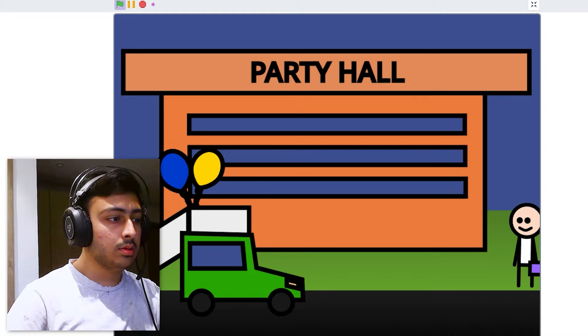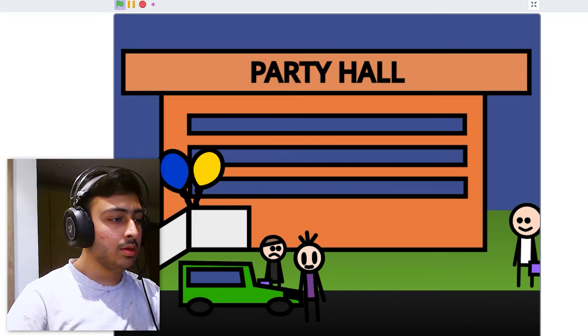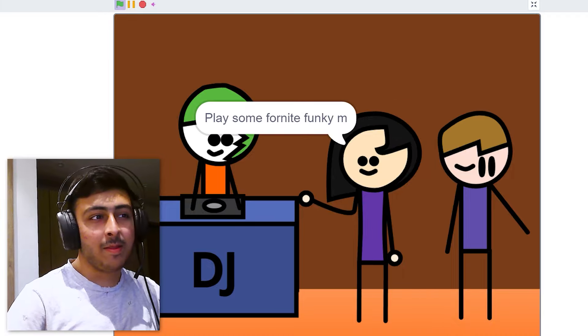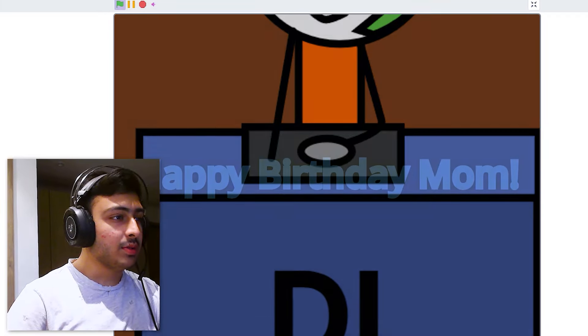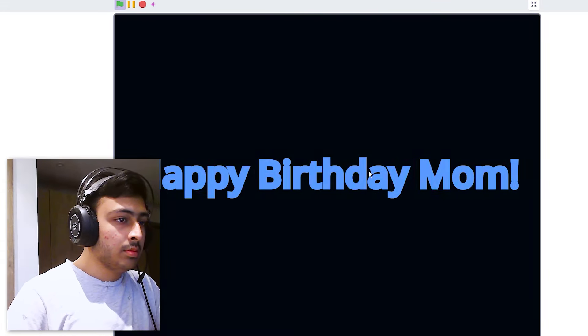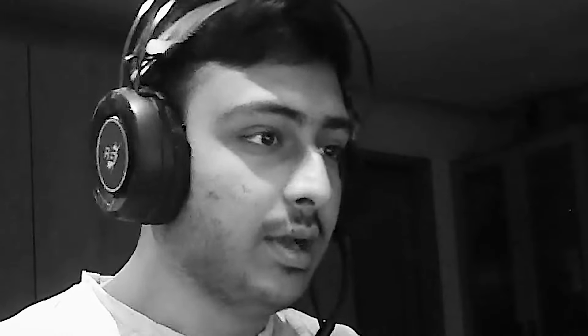Next project: number 158, 'Happy Birthday' by Cute Boy Animations. Okay, looks good. He fell on the car! The car broke because the guy fell on it — what was the car made of, paper? 'Play music — Fortnite Funky something.' Happy birthday mom — whose mom is that? How did a guy crash into a car and break it, and how is that related to the animation? I have many questions, but happy birthday to your mom.